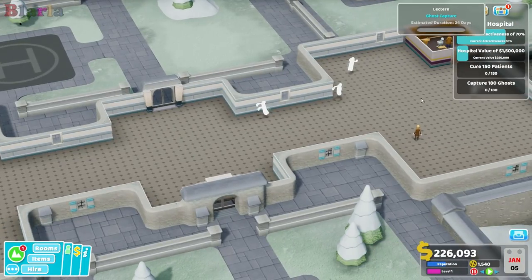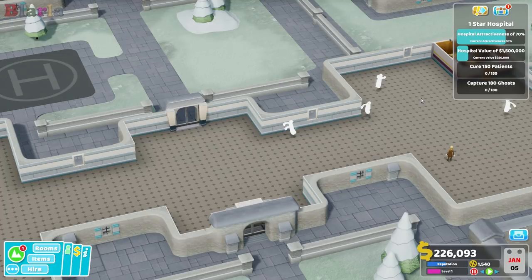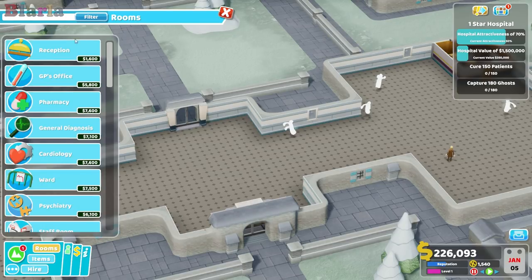Hospital attractiveness is a thing on this level. Interesting. And hospital value is very important. Cure 150 patients and capture 180 ghosts - this is going to be a big one, peeps. We're going to be here for a while, so we should get started.